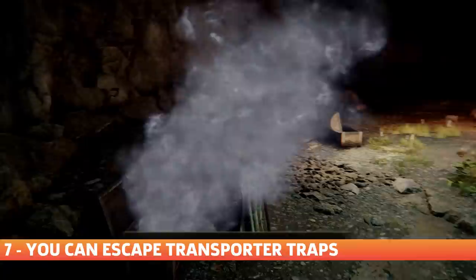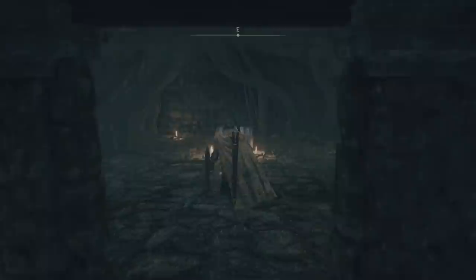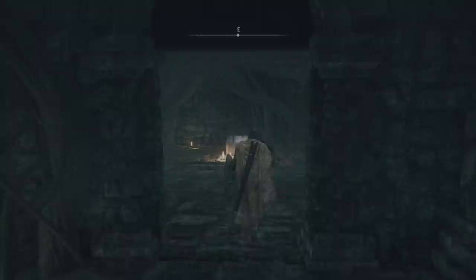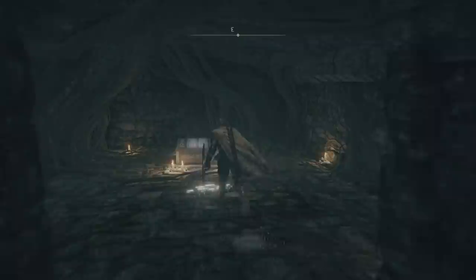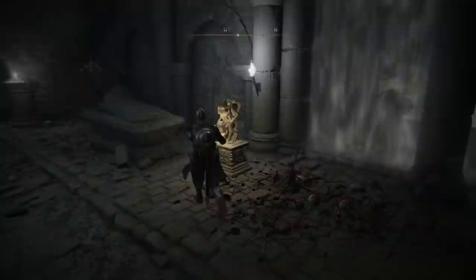You can escape transporter traps. Something I brought up in the last point was the transporter trap that Patches sets for you. If you open that chest up, there's nothing you can do about it — you're getting transported to Mistwood. However, there are many more transporter trap chests hidden throughout the Lands Between, and you can actually dodge away from these. You're given a decent amount of time to react and get away before they ensnare you. It's actually pretty simple: when you open the trap, just roll backwards right after you open it, and transportation is avoided. But if you're curious about where it goes, you can still open the transporter trap again at any point and it will transport you to the same location as before.